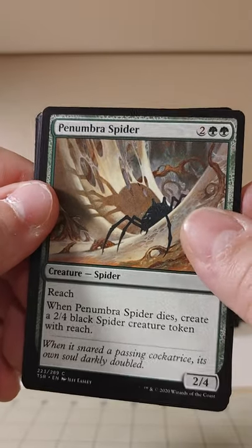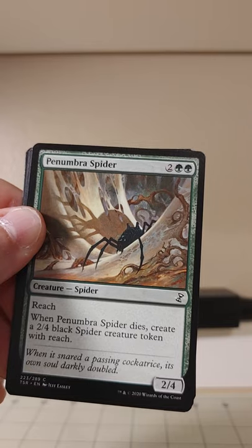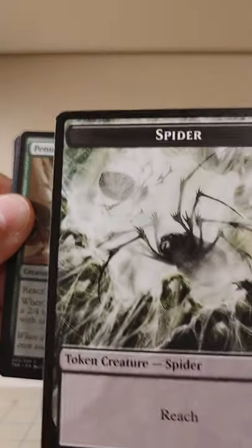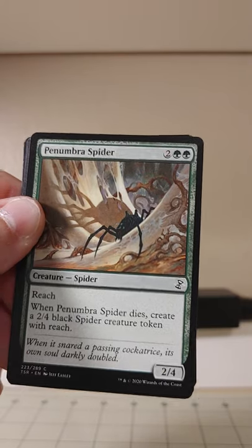Penumbra Spider — when it dies, create a 2/4 black Spider token with Reach. Didn't we just get a spider token? Look at that — we've got the Spider token that the Penumbra Spider makes. Now that's what I call synergy.